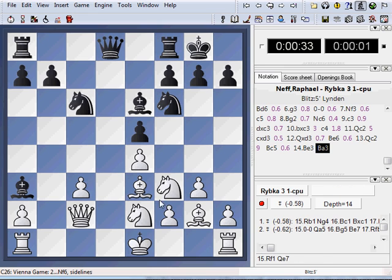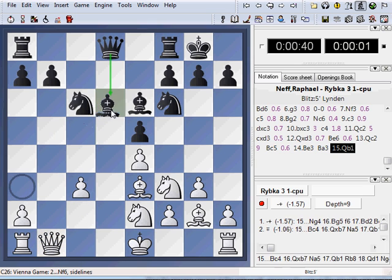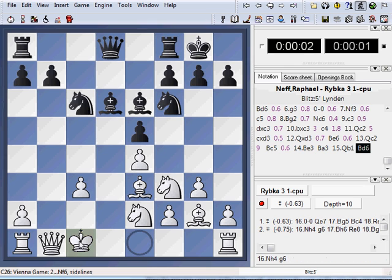You also cannot jump over a piece. If you happen to have a piece on this square right here, you can no longer castle to the queen side. It's a misconception that you can move the king to c1 to castle and then jump the rook over to d1 — but that you cannot do.